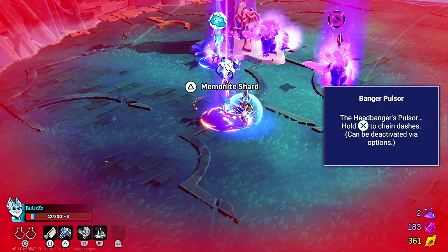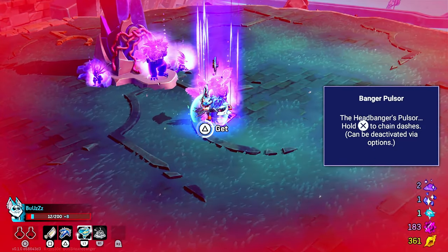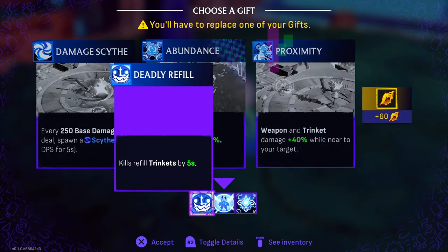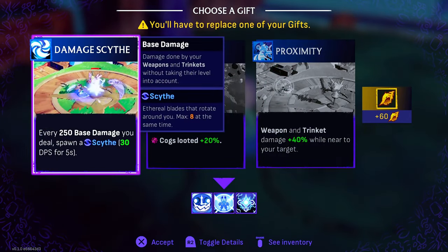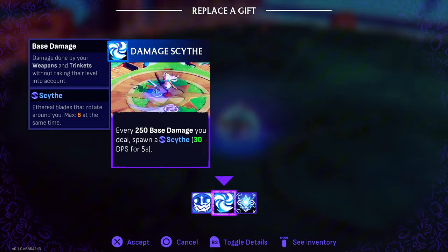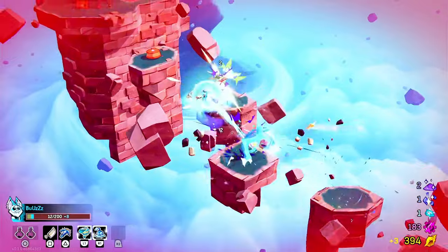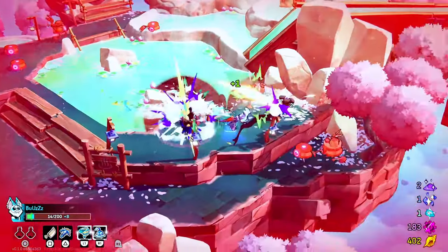What did we get? Okay. What is this? Shield. The scythe would be really good — this one sucks, I'm not gonna lie. I'll go with the scythe. I didn't know the head was gonna try to flee. I just thought the boss had a second phase there.